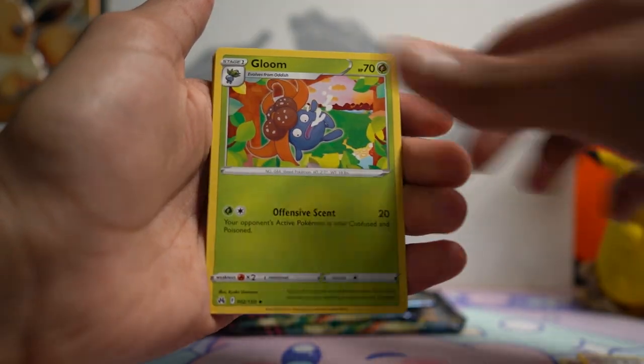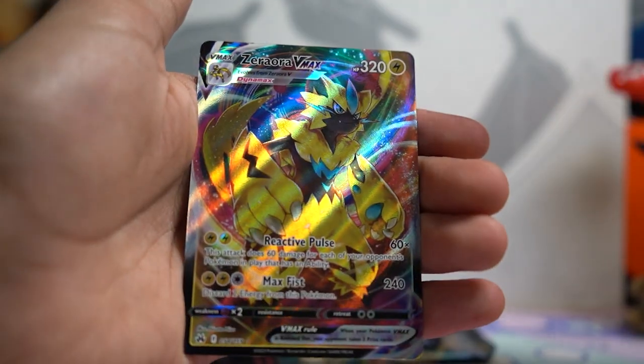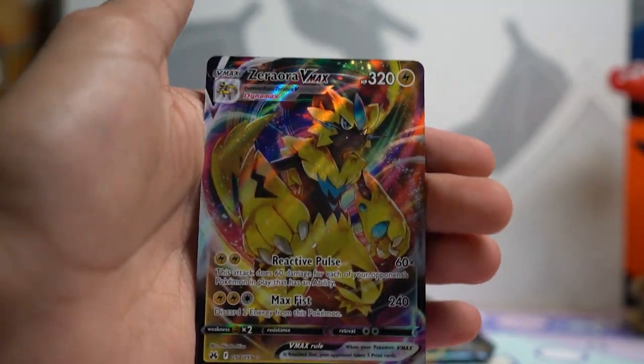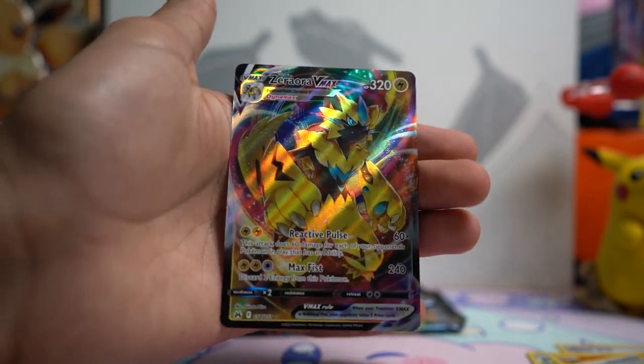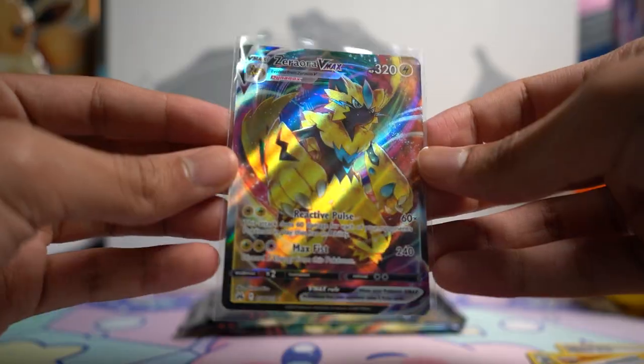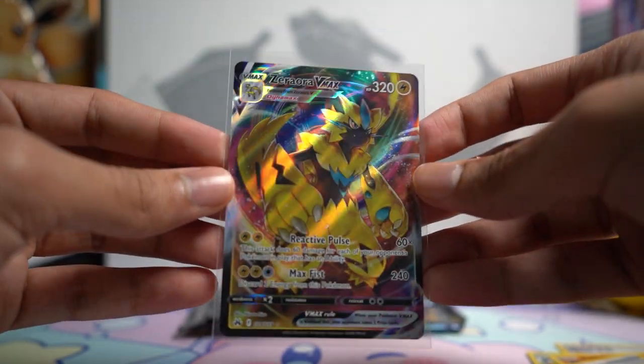Next pack: we've got Darkness Energy, Friends in Sinnoh, a Reverse Charuby, and a Zoroark VMAX. I think I've got this one already, but definitely cool to see another one of those. Zoroark's aura is honestly really cool and this is a really nice VMAX for it.